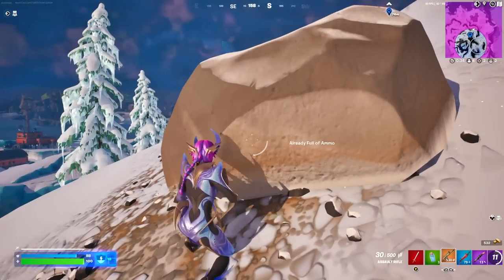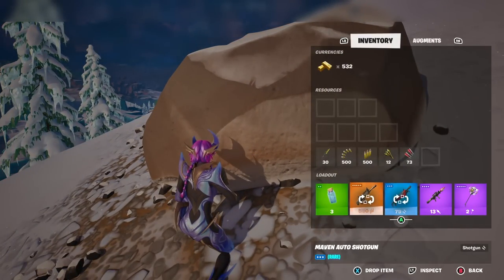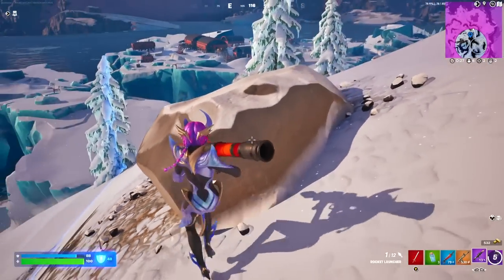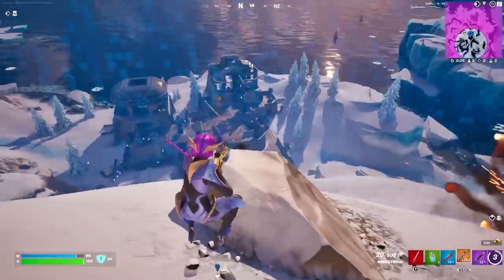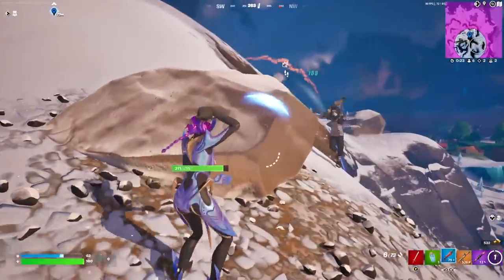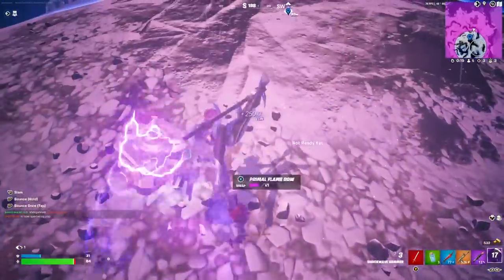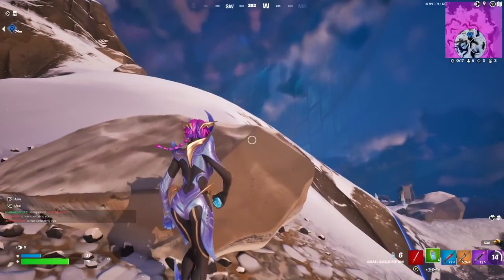We've got the guy up there and this rock for cover, with a little bit of time before we need to move. There's going to be a player rotating up — here he comes. I miss the rocket shot, he hits us a little bit, I switch to my shotgun and get him on the downfall. Take him out. Now I need to bounce back in, get out of the storm. Nicely done, and we're back in.